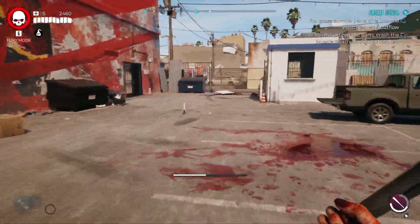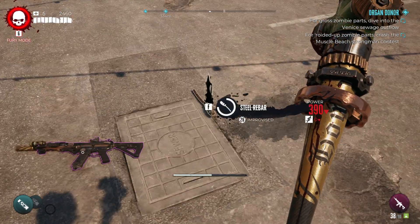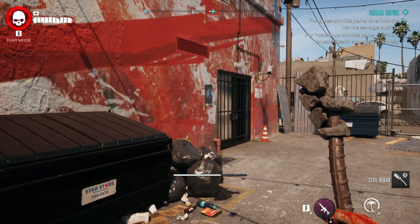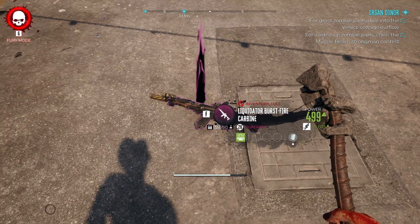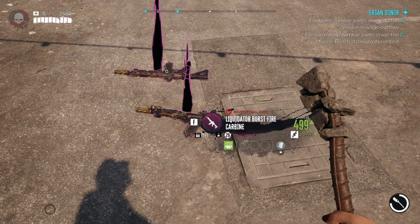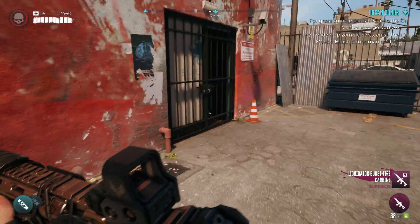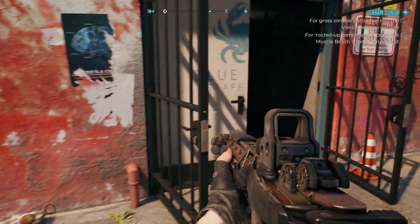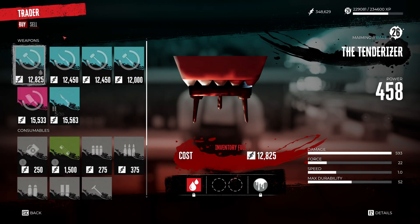All you literally need to do is come back here, drop the weapon you want to duplicate on the ground, and pick up the steel rebar. You can use any weapon, but the steel rebar is just sitting at the spot every time, so it's far easier to use that one.